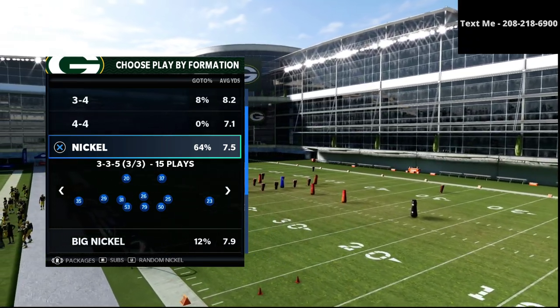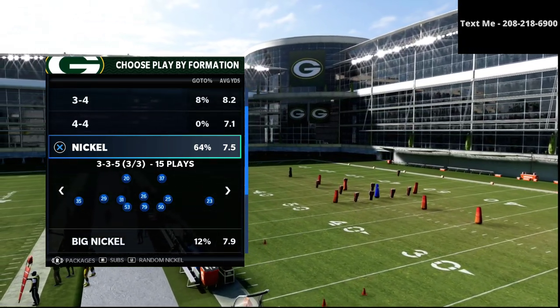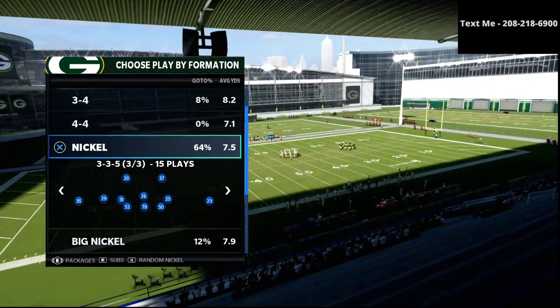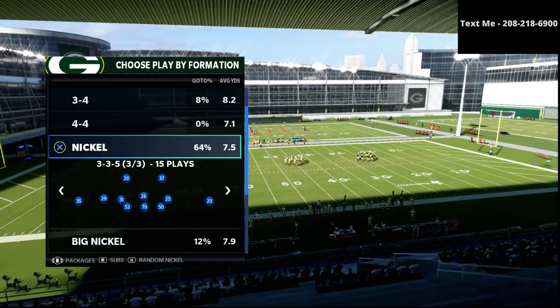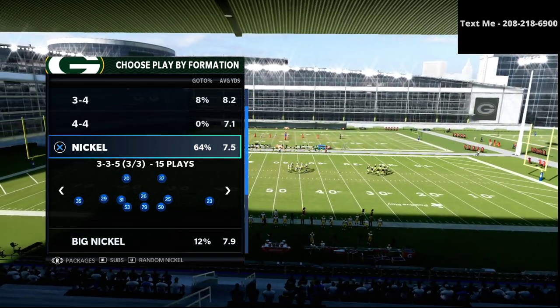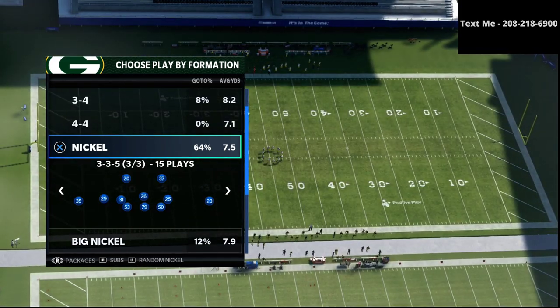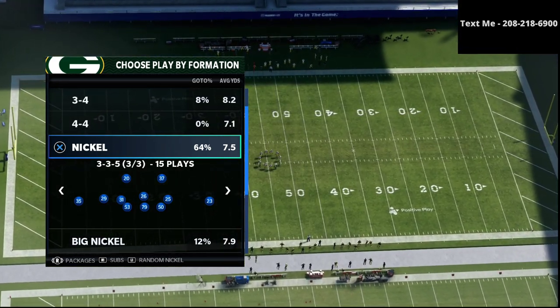The first step for success is to be able to stop the run, so we want to have a very effective run defense. The second step is to be able to play solid match defense — to have a match defense or a base defense that we can go to. The third step is to have zone drops, a zone defensive scheme that we can adjust to.